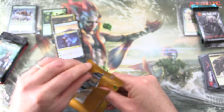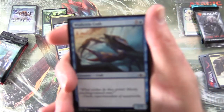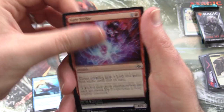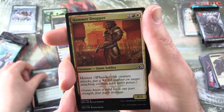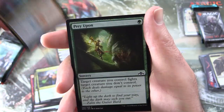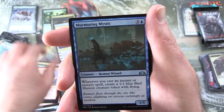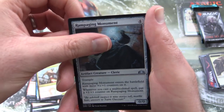On to some Guilds of Ravnica — still looking for the shocklands. We have Wishcoin Crab, Surestrike, Douser of Lights, Urban Utopia, Hammerdropper, Artful Takedown, Sauroform Hybrid, Hypothesizzle, Prey Upon, Gravitic Punch, and uncommons Murmuring Mystic, Swathcutter Giant, and Rampaging Monument.